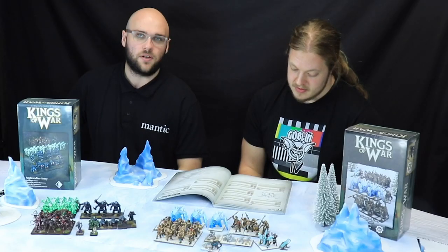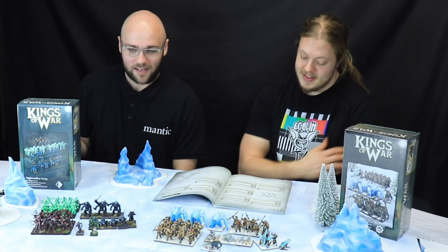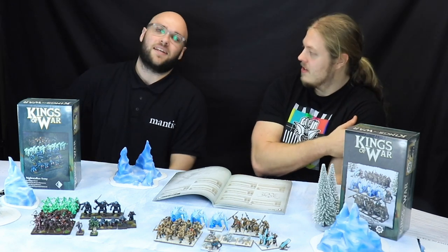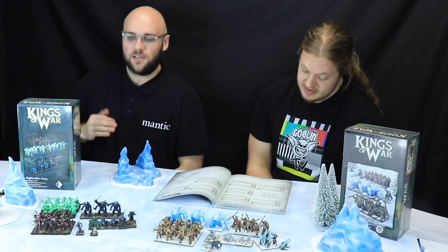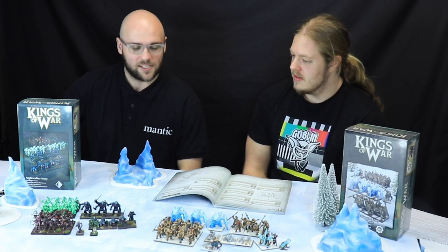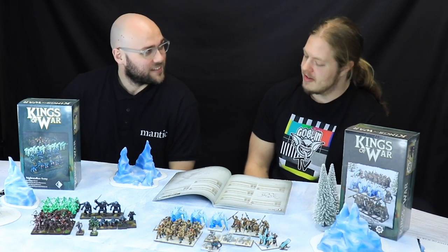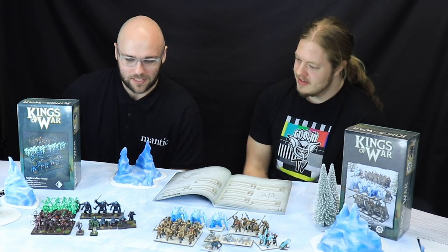And you can also give him an Aura of Vicious — so around him, anything will get Vicious, meaning you get to reroll any natural ones. He's got to stay up close though. Yeah, I usually put him behind the Butchers so he can buff them and tell them they're doing great — adjacent to the Scarecrows, behind the Butchers. He's sort of their little pocket Banechant giver.